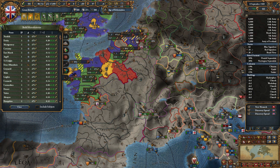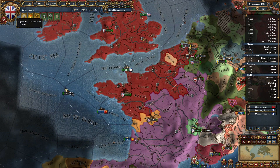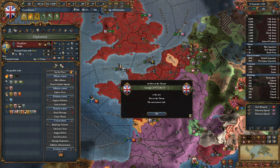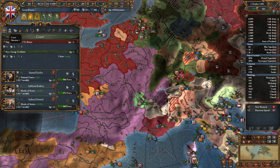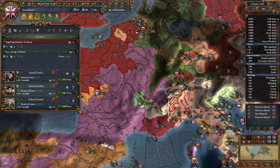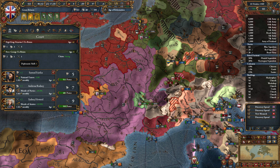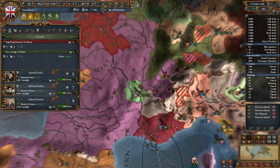Nice — provincial trade power. Colonialism was adopted. We have a new heir — the succession is safe, but he is a terrible heir, a 2-1-1. But at least we will not be a junior partner in anything. If this George — what is it with the Georges and sucking? I wonder, I wonder indeed.